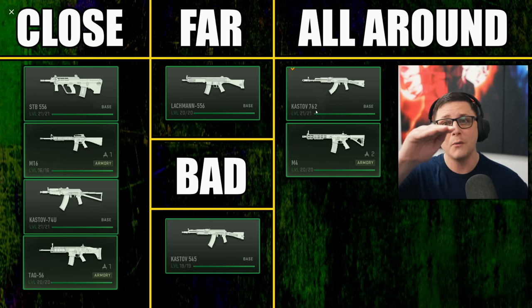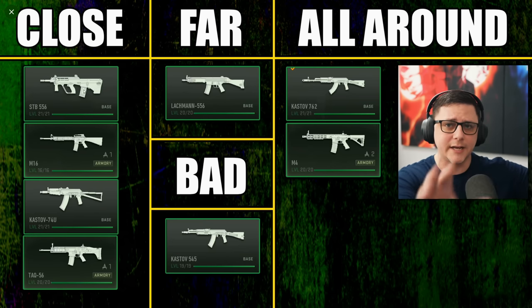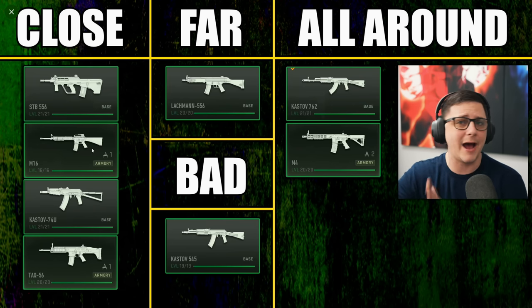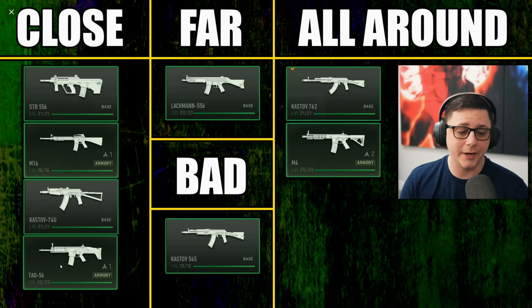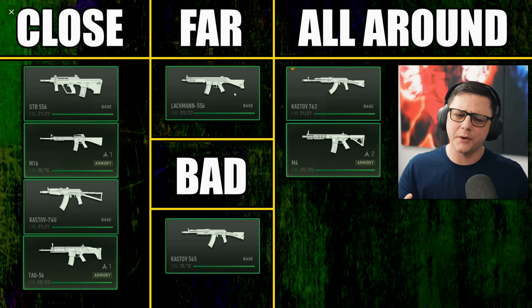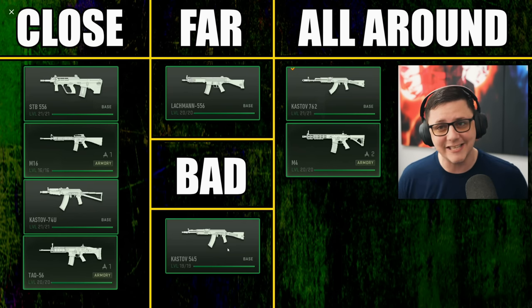The Kastov 762 came out pretty dominant in the middle section. The STB was borderline all-around, so keep that in mind. The M16 is very difficult in burst mode — you kind of only want to use it up close; any further and you'll want semi-auto because the burst spread is too wide. The Kastov 74u feels good up close but gets super weak at distance. The TAC-56 feels pretty good — it's nice to finally have a SCAR not limited to a small magazine. The Lockman 556 probably has one of the better recoil patterns: straight vertical with almost no side to side, so almost anyone can control it. The Kastov 545 was generally bad across the board — it doesn't excel in any one category; it's just another AK for the sake of having one.